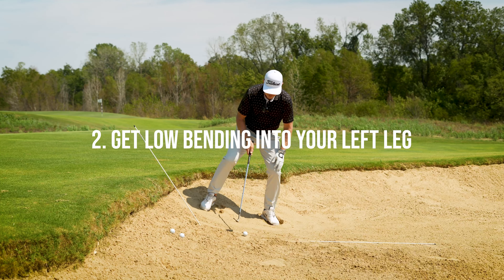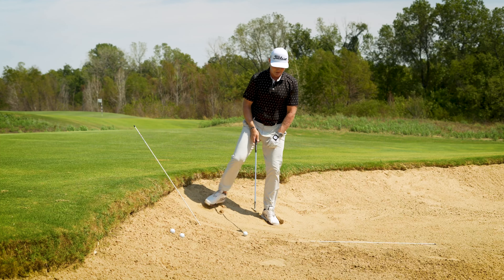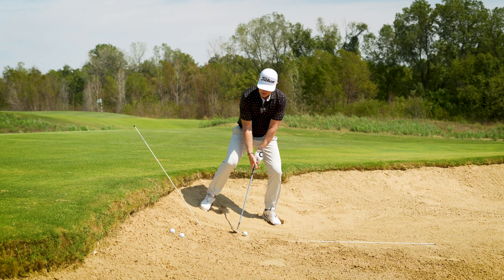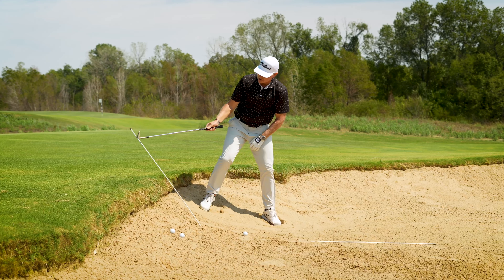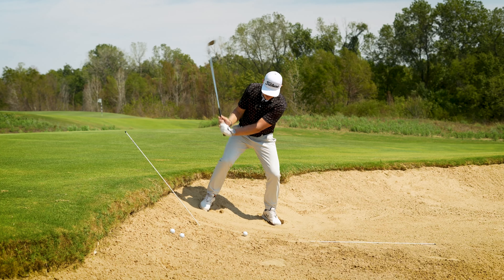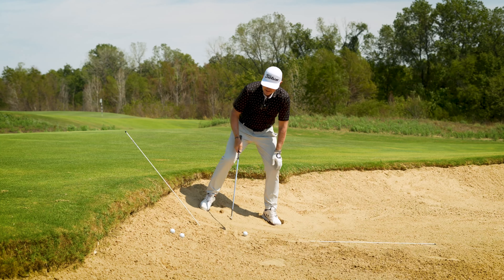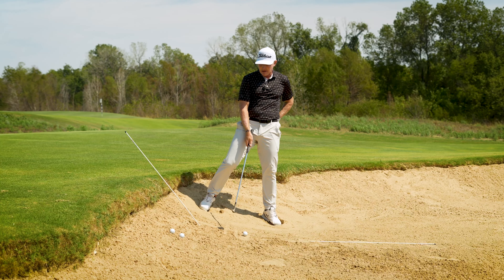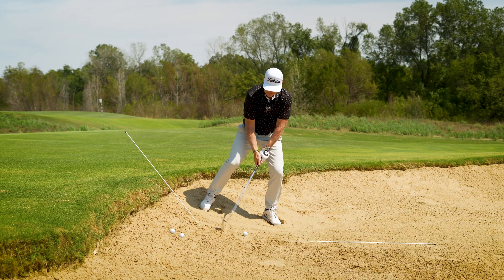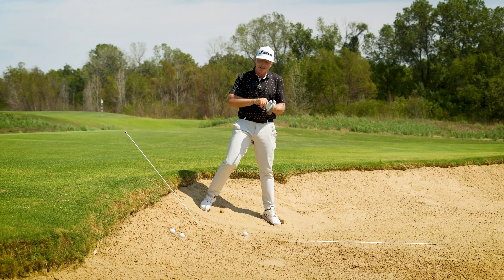Step two: we've got to get down low. It's an awkward stance — we've got to stay low at address and through impact into our lead leg, almost like doing a single-leg RDL or a single-leg squat. The last piece is we've got to be abrupt with the arc shape, hinging up steep — similar to a buried bunker shot — then thumping down one to three inches behind the back edge of the ball. I'm going to do it with fairly neutral to slightly lofted face; if square is zero, I'm going to add about 20 degrees of loft, turning the club face a little more to the sky.